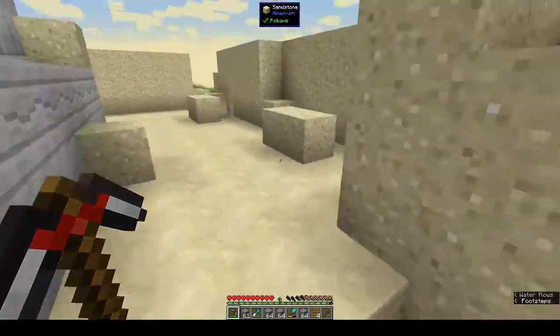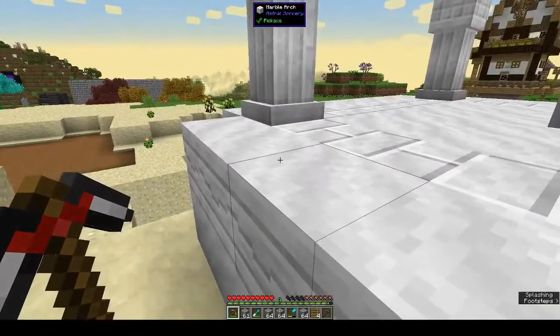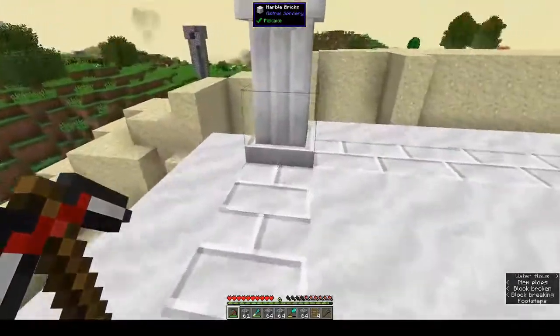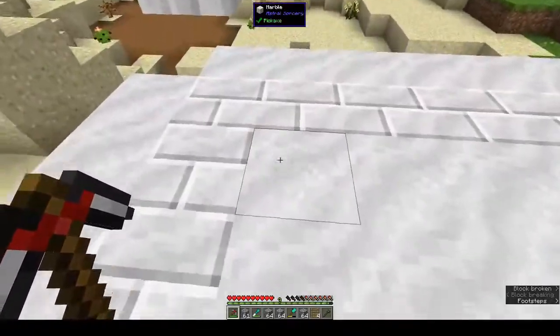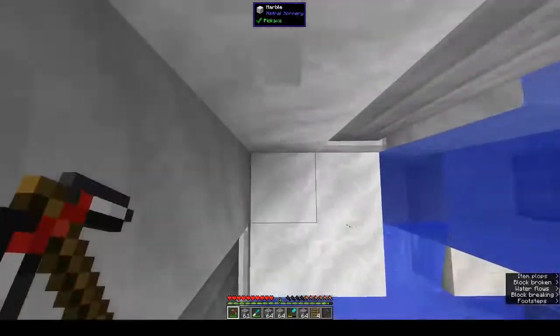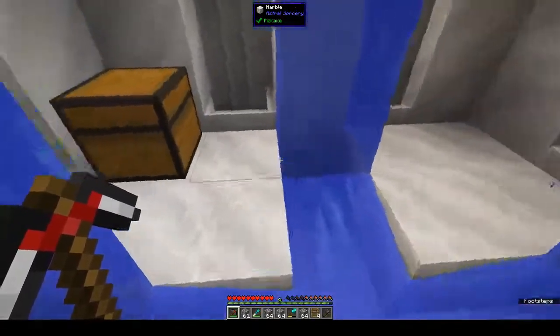I have to go mining because I have no iron - oh it's a fish. I was going to go mining then I remembered we have this temple from Astral Sorcery. Under one of the columns you usually find a chest, but since this is a big Astral Sorcery temple there'll be chests on the inside, and sometimes you find iron.